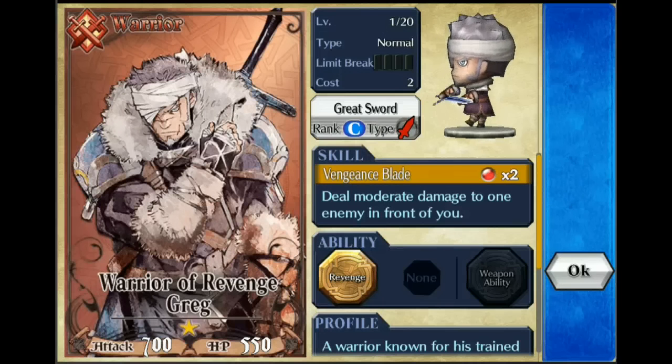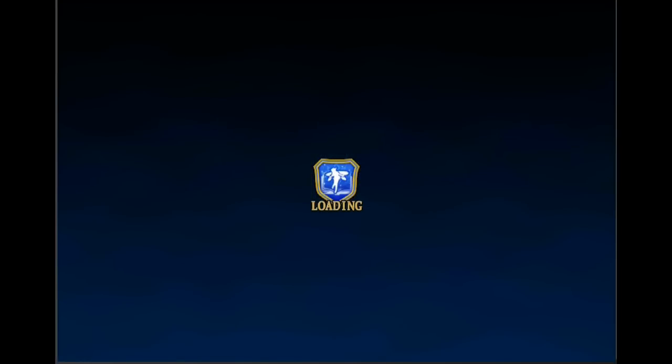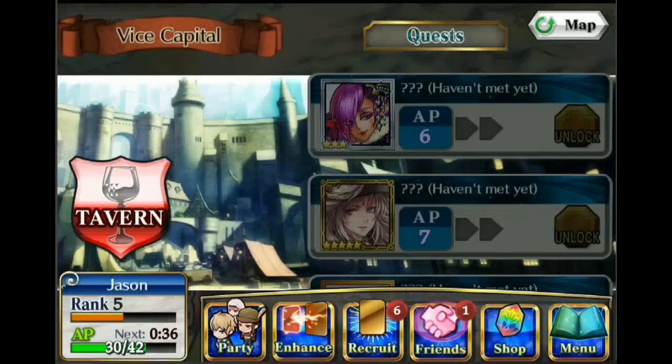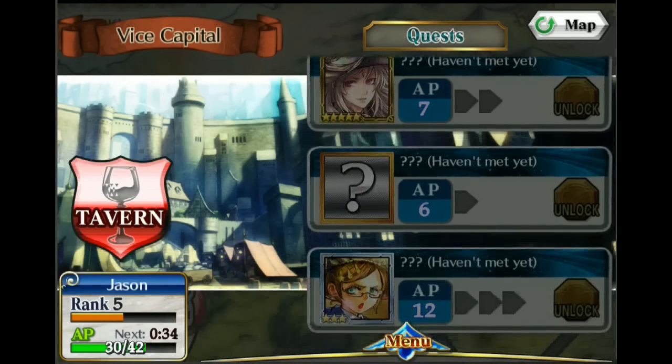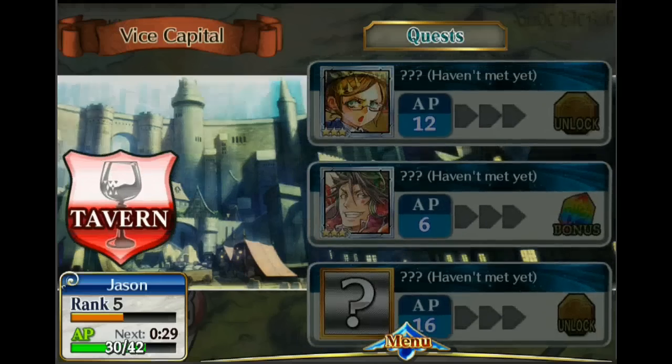It looks like one of the heroes got a new skill, or just had his skill show up for the first time — not sure if he didn't have one before or just unlocked it. These are all units that we don't have, so we can't access those quests.